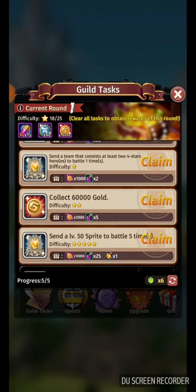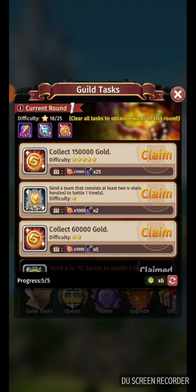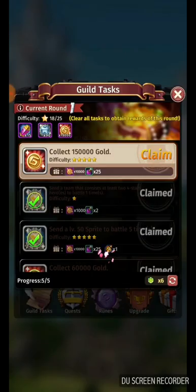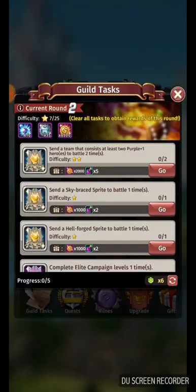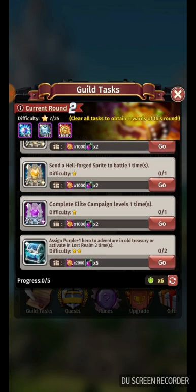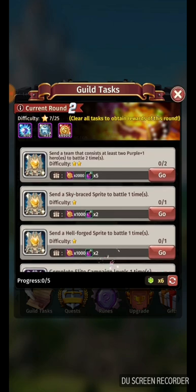Every time after refreshing, look for the omni-soul tasks. I don't do any other tasks while I'm still looking for omni-souls. When I've found the omni-soul tasks, then I do the other tasks. From the first round, you usually need to upgrade and refresh around 18 times, sometimes more, but every day I get one omni-soul from the first round.